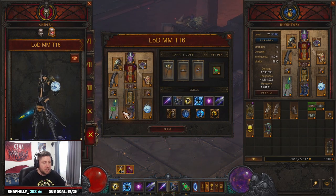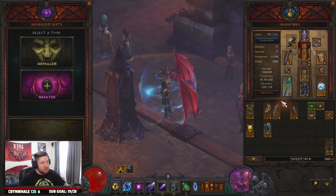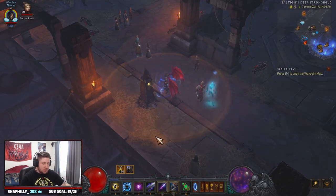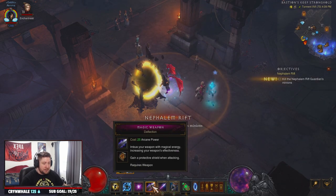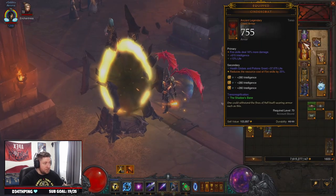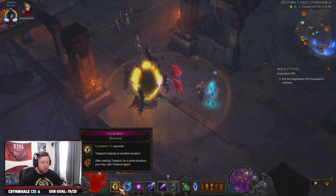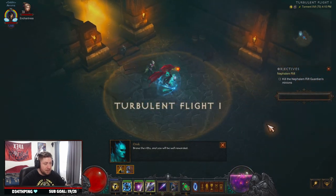Let's get into a rift to show you how things are popping, then we'll go over the build and everything you need, plus some other options. The whole design of this build is that we're going to pop Storm Armor, Familiar, and Magic Weapon Deflection - these are up at all times. We only have Slow Time because of our helm Crown of the Primus, so it's up all the time and we get all the runes. The build is literally just teleporting around and dropping Magic Missile.